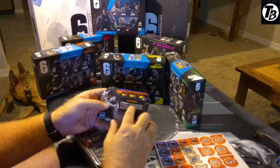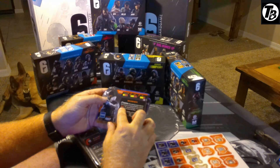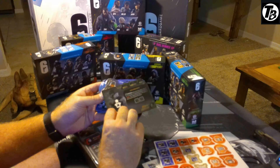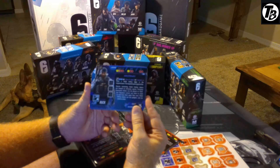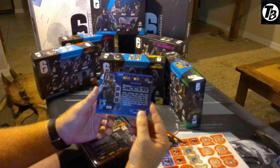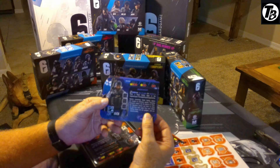Getting into our cards. We've got Frost. She's got close-in: one yellow, one orange, one red. Out is two yellow, two red. Far out is two yellow and one red. Her welcome mats — after entering a space adjacent to an obstacle, an opposing operator sustains two hits. The opposing operator may spend an extra action to ignore the effect. She's got two speed and five armor.